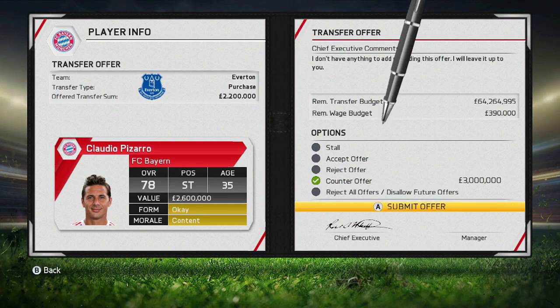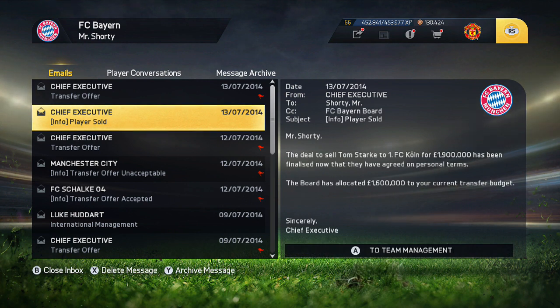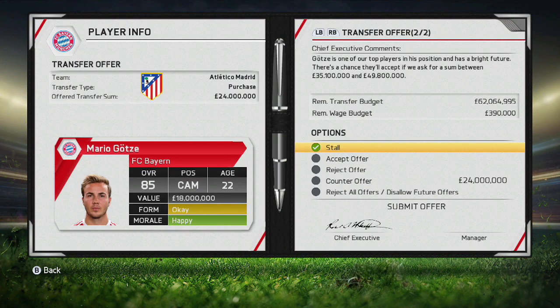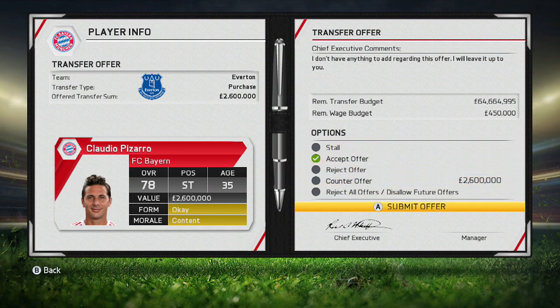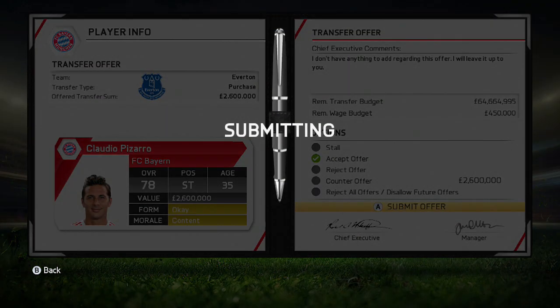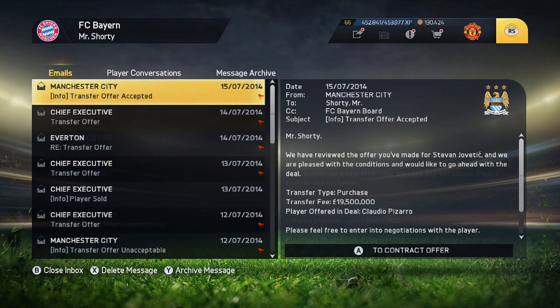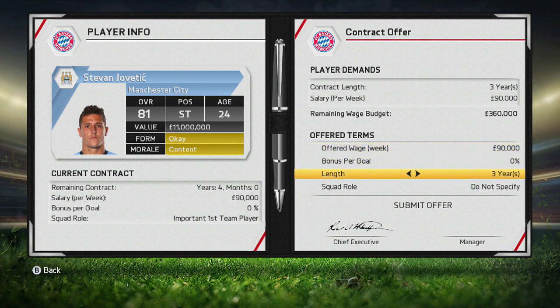Jovetic's Manchester City deal isn't going through yet, so I offer 19.5 million pounds plus Pizarro for Jovetic. I then receive a transfer offer from Everton for Pizarro — if Everton accept, Pizarro leaves for Everton and I'll have to redo the Jovetic offer. Everton come in with a 2.6 million pound offer for Pizarro which I accept.